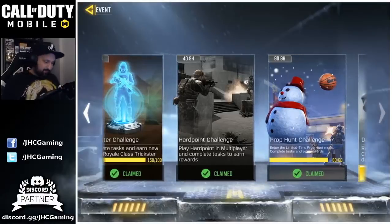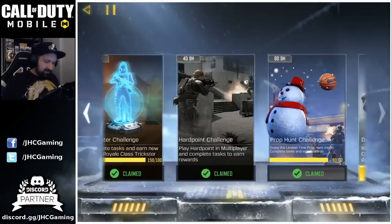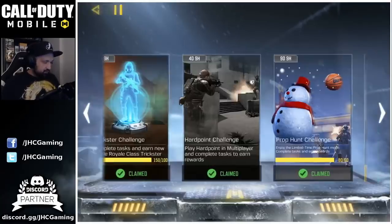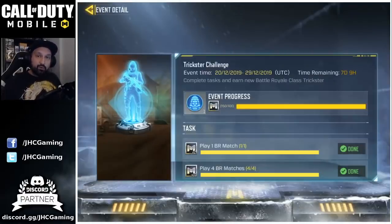Hardpoint and Prop Hunt — no big deal. The rewards are not great. You're gonna get a crate, a flashbang, some credits. Same thing for Hardpoint — crates and credits. So not a big deal if you miss or if you don't play much. But Trickster you definitely want to go for it.